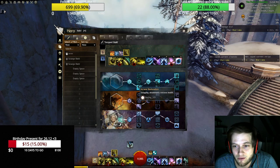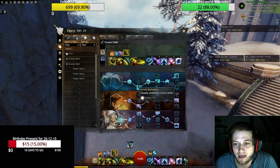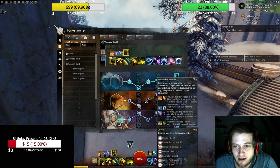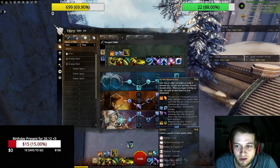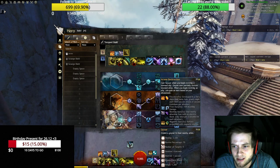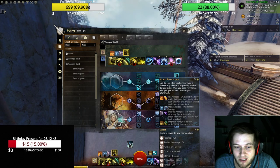Then you are going for Arcane. You take Arcane with Arcane Restoration — swapping attunements restores health. So every time you swap between F1, F2, F3 and F4, you are gaining health back. Then we are going for Arcane Resurrection and Geyser: create a geyser to heal nearby allies, cast geyser when you have been reviving a downed ally, and the geyser will partially revive downed allies. When you begin reviving an ally, you gain an aura based on your attunement — fire, frost, shocking, or magnetic aura.